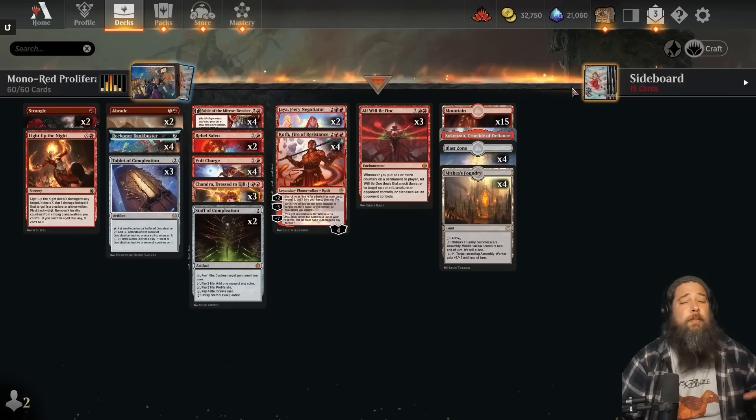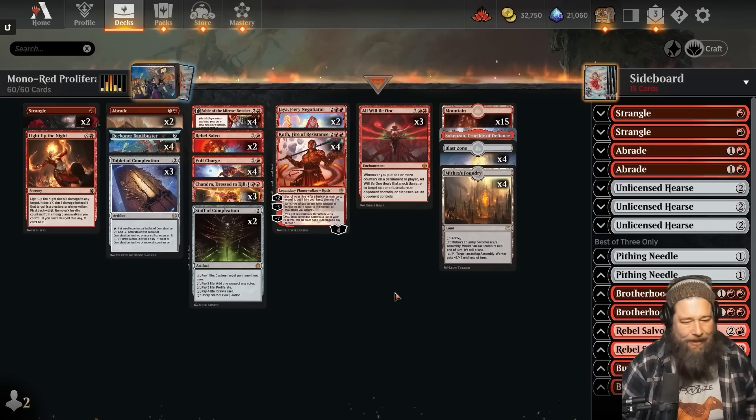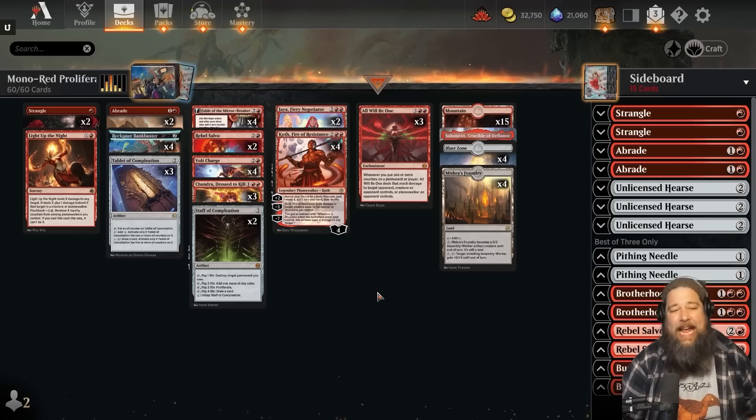Planeswalker, Proliferate value. Sideboard: pretty typical stuff — a bunch more removal, some Unlicensed Hearsays for graveyard decks, a Pithing Needle to deal with opposing Planeswalkers. And that is Mono Red Proliferate — our Much Abrew deck for this week. So let's jump into some games, see if we can ultimate some Planeswalkers, see if we can get some sweet All Will Be One kills. Thanks for watching everyone, I hope you enjoy it and I'll be back in a bit for the wrap-up.